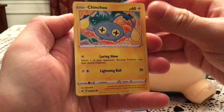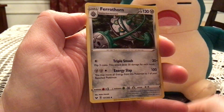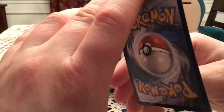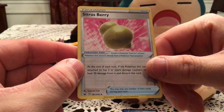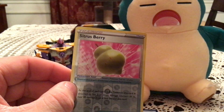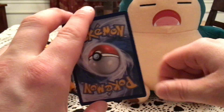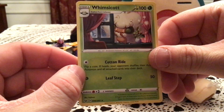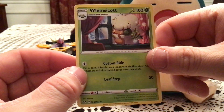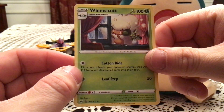We have a Chinchow to start off the Sword and Shield pack — Baltoy, Nick it, Wailord, Piplup, Pin, Kurchin, Pharaoh Form, Energy Retrieval, and Pokemon Center Lady reverse. Citrus Berry, uncommon trainer 182 — I'm gonna see if I have you. That one I do have, so there's a duplicate there. The rare is Whimsicott — one of my favorite artworks in this set for non-holo rares, just because I love how happy it looks, like it's discovering snow for the first time or something. It just looks so happy.